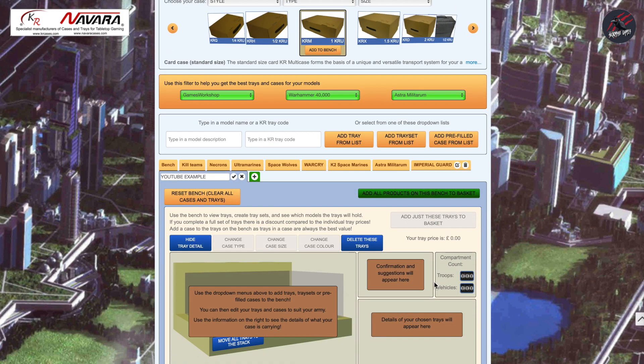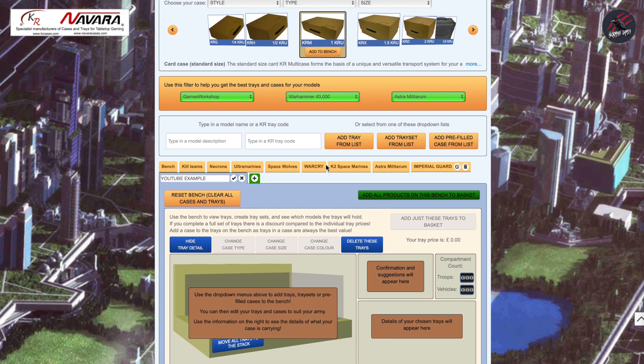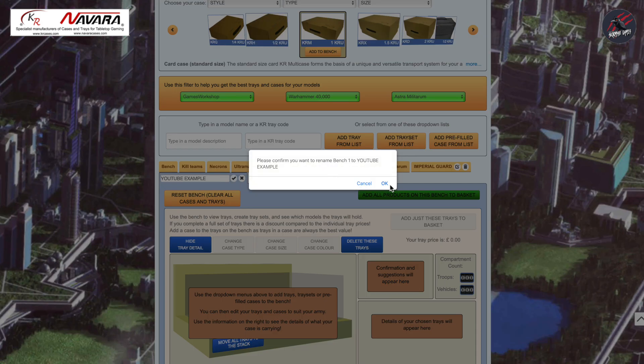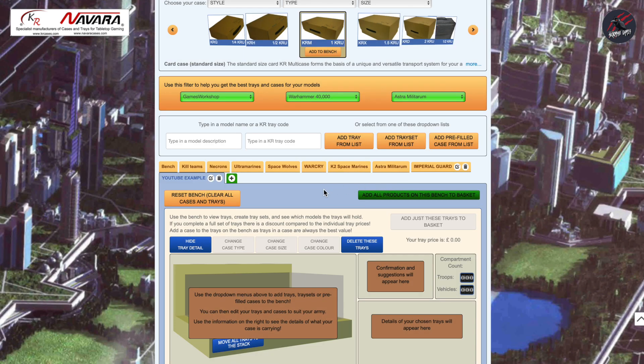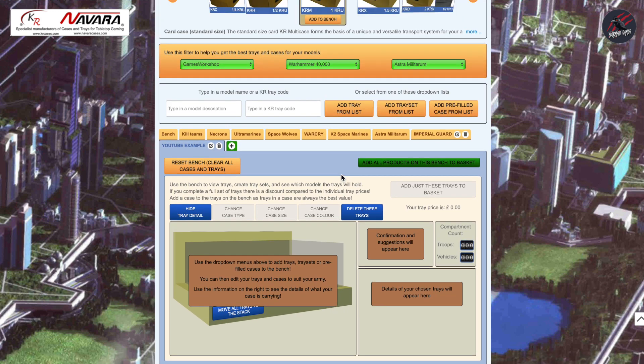Now we'll move on to step three. You can see here I've got a lot of tabs for different factions and even different games like Kill Team — this is my bench that I've saved. I can have all these different box and tray setups ready for each of the different factions. For this walkthrough we're going to use an example just called YouTube Example. I'll click on that and confirm I want to rename it — and now you can see this is completely empty, so we need to go into step three where we add trays to our case.